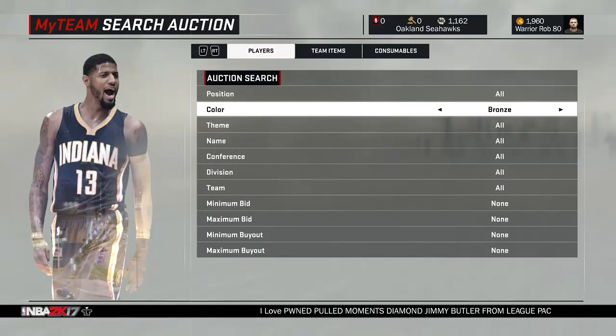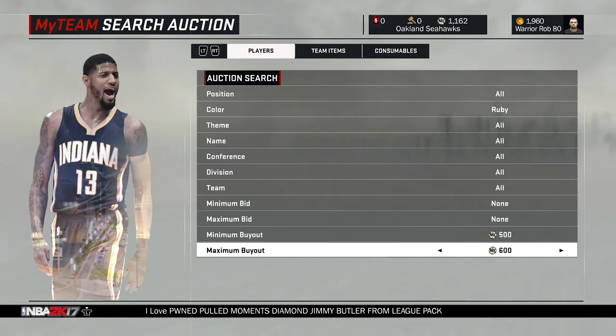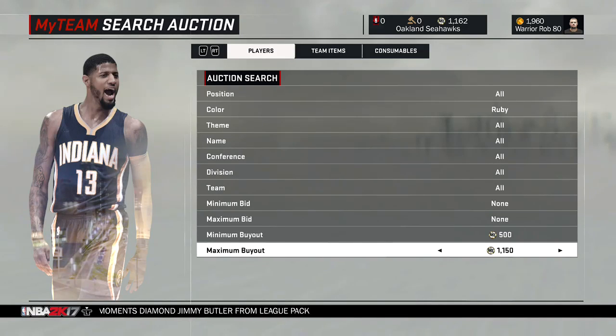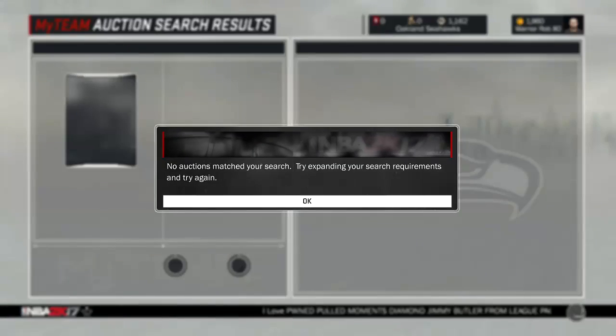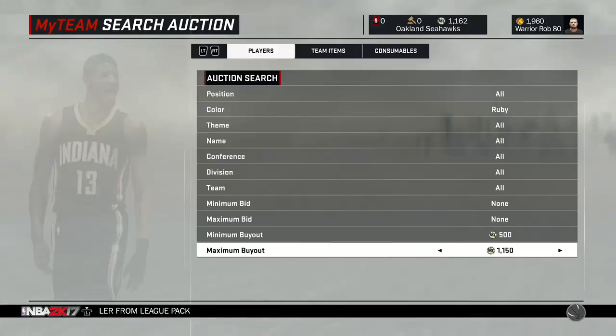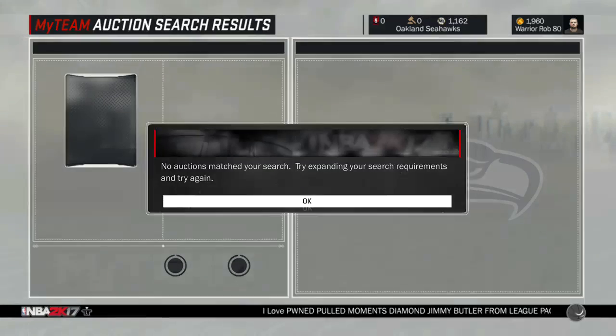We get over here to the auction house. We don't have much MT, just going to try to see if anything pops up this cheap on a ruby — not very likely, but we'll have a look. It's almost five minutes past the hour. Monitoring the time with my cell phone, just going to see if anybody has a missed listing that we can jump on and flip for a profit. We'll save our coins tonight and try this through the night; if nothing good comes up we'll open packs with the MT that we accumulate.